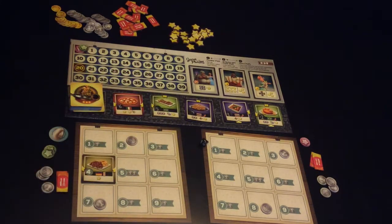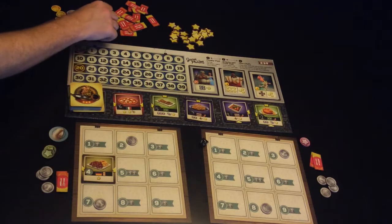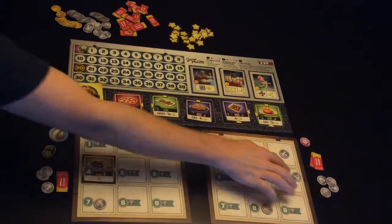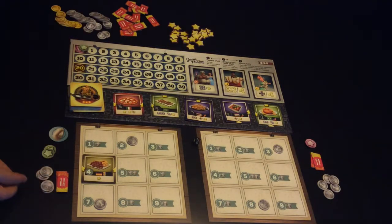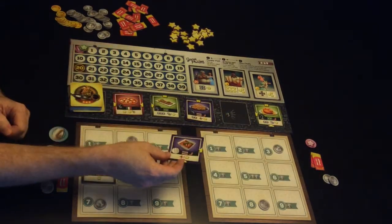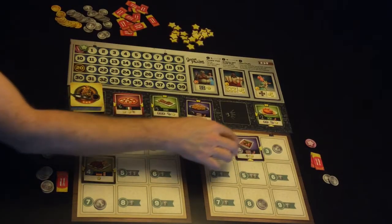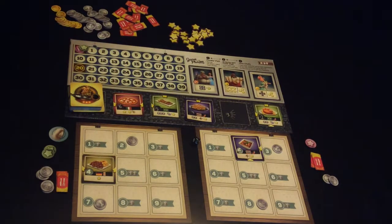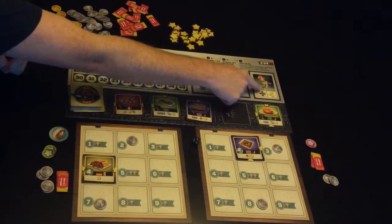The other player rolls a one so he gets one money and this player also gets one money. That player will spend three money to purchase this one. Because of the placement of the stars he'll probably place that there. The reason I'm not placing it in the corner is because of this Chef for Hire — it wishes for everyone to be in the middle area.